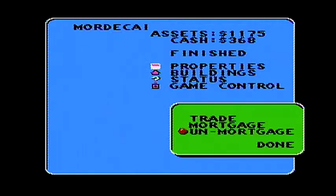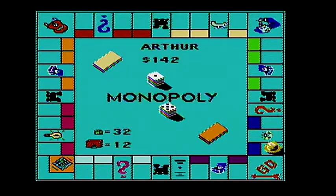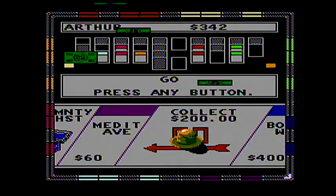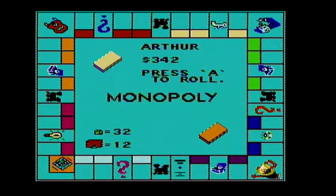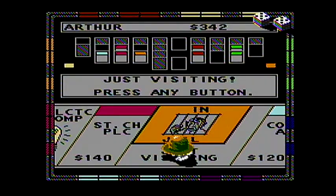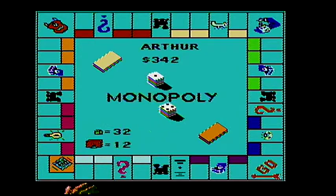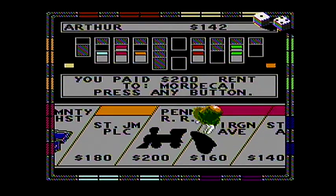Hundred fifty dollars. I am out of debt for now. If I land on Boardwalk, I have to go back into debt. Or if Arthur just continues to land on these railroads. He did it again — that's two hundred dollars. No one has bought a utility yet.